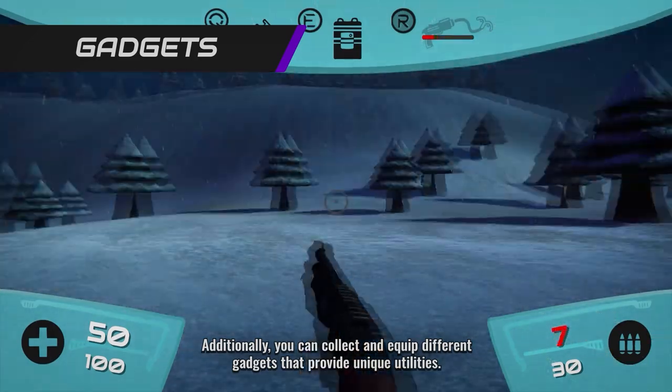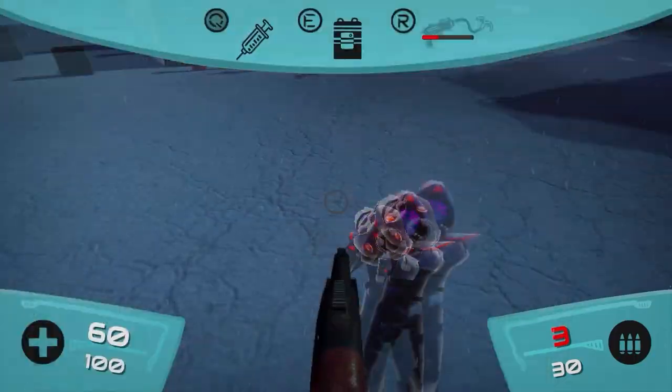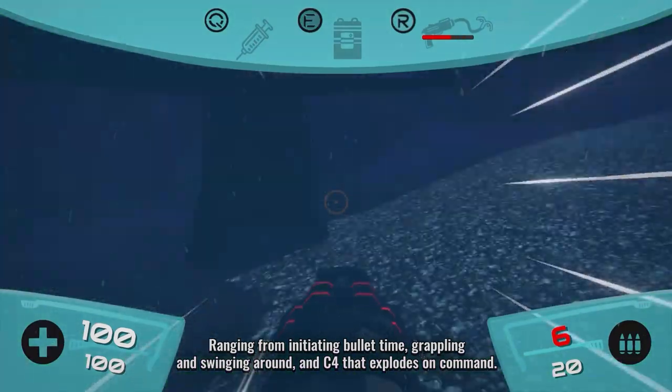Additionally, you can collect and equip different gadgets that provide unique utilities, ranging from initiating bullet time, grappling and swinging around, and C4 that explodes on command.